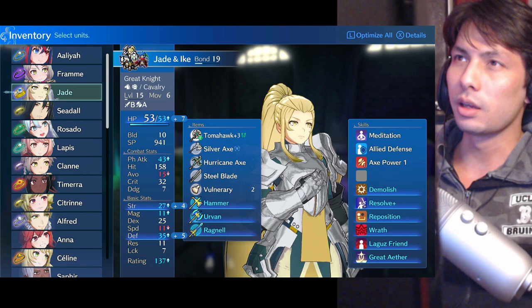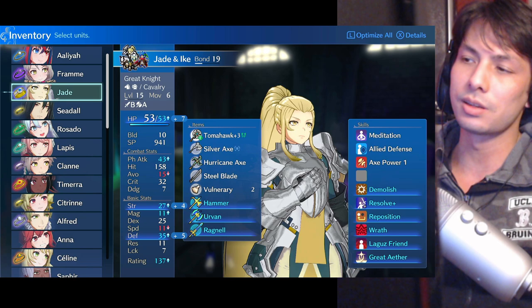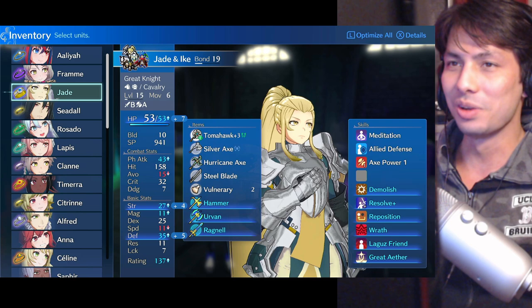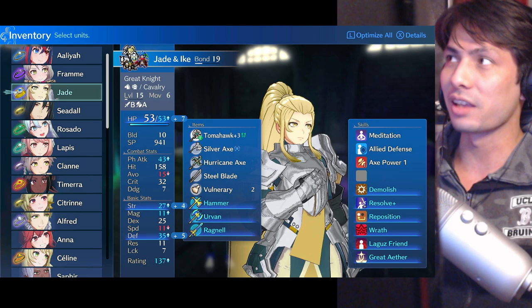The Great Knight is only really good on player phase — just advancing — but for advanced players, a large majority of your damage is coming from enemy phase. If you're a Great Knight, it's just totally inferior on enemy phase compared to the General. In conclusion, the General is way better than the Great Knight. I mean, go Great Knight if you want, but anybody who says they'd take a Great Knight over the General must be on crazy pills, because the General is where it's at. Anyway, hope you guys enjoyed the video, and thanks for watching.